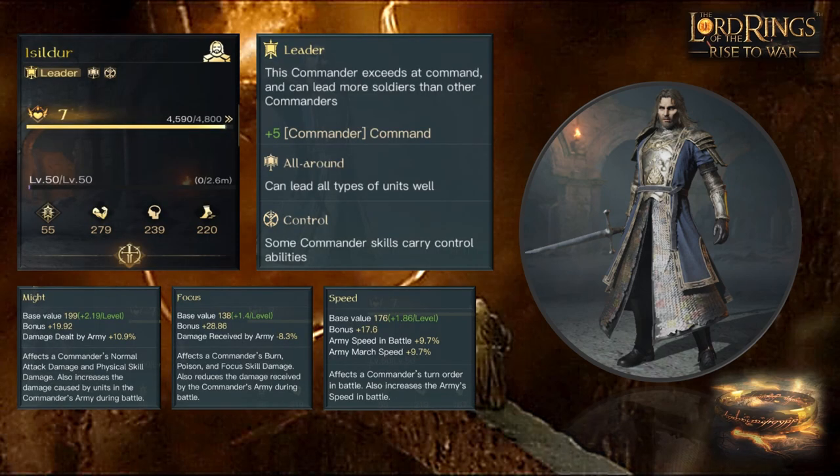Isildur is a Leader, meaning he gets an extra five command for his army. His main stat with the highest base value is Might, going up to a maximum of 2.19 per level, which is pretty high. He's average with 1.86 for Armour and 1.4 for Focus, so he is described as an all-round commander that leads all unit types well.